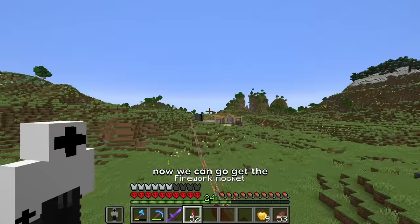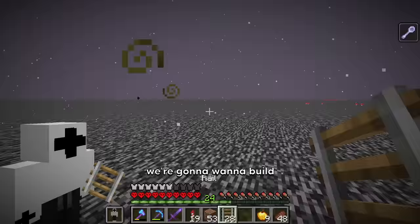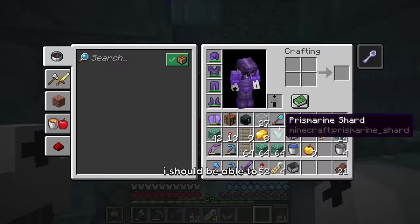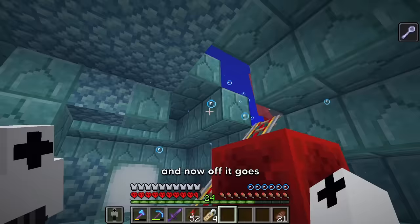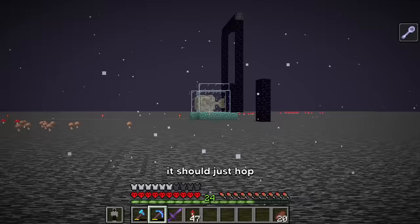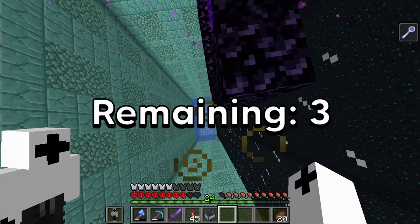Now we can go get the elder guardian. To actually get it to its cage, we're gonna want to build a railway to it. I should be able to grab this elder guardian now — if I just swim under here, I can get him into a minecart and off it goes. Come on, go through the portal. There we go — it hopped through. Yes, I got it! We have now trapped the elder guardian.